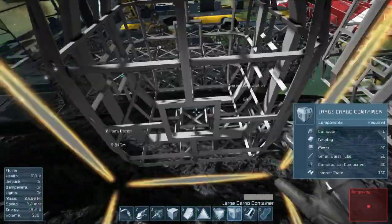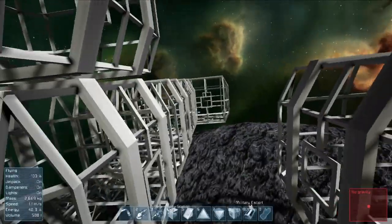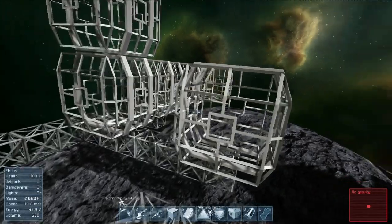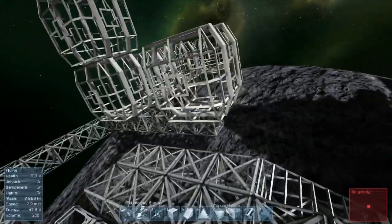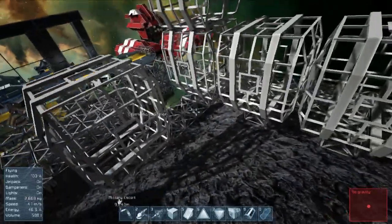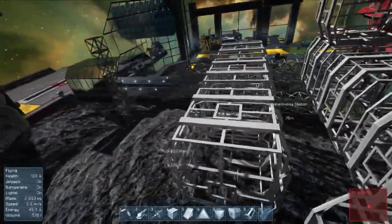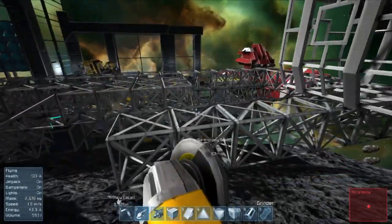Kind of a similar layout to that yellow ship we grinded - it had that catwalk feel with storage units around and an upper level and lower floor. We could have a similar thing here: you walk in, storage units on either side, and you can go up top for more storage units with a catwalk. As Jaros pointed out, you don't really need to access these too much since you can get into any inventory from any other inventory connected to the same conveyor system. But sometimes it's nice to physically look into a container instead of scrolling through menus.